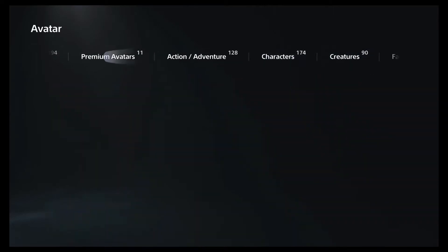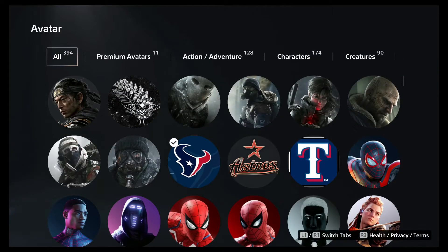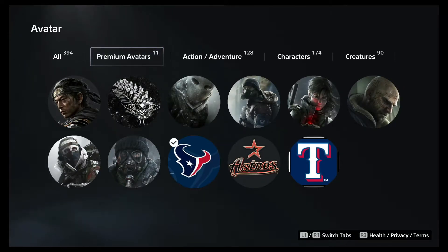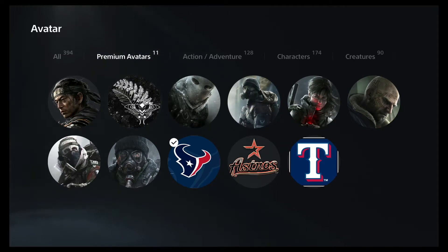Now you have some filters here. You have your defaults. The premium ones are what you're interested in — the ones that you've bought or gotten from games. So you're still going to get the ones from games because we got Ghost of Tsushima. This is some Division stuff, and I assume that's all.